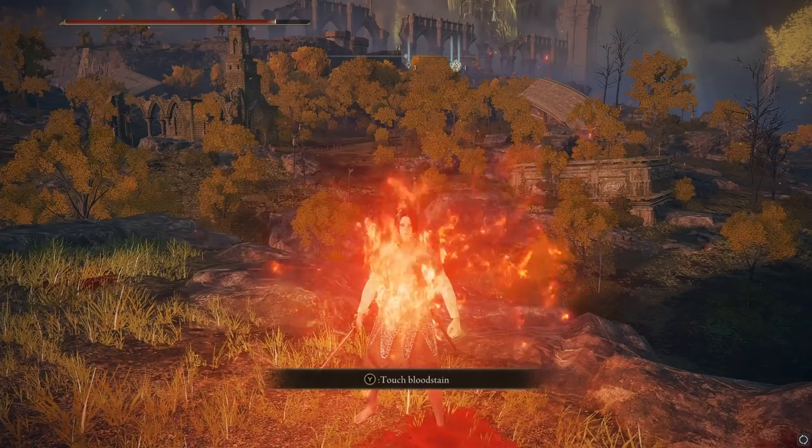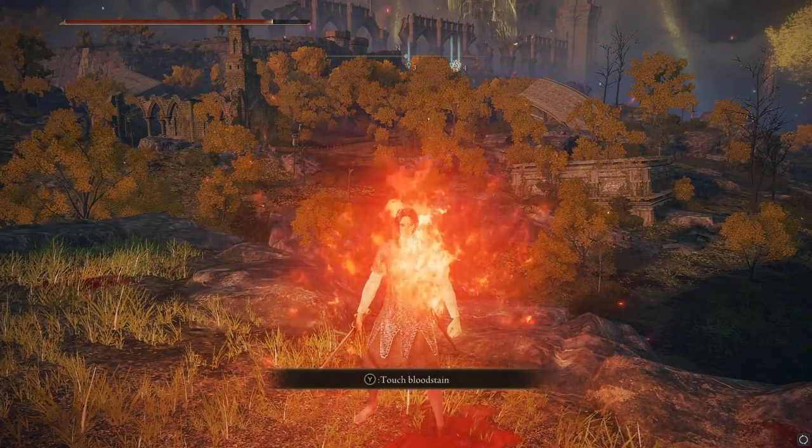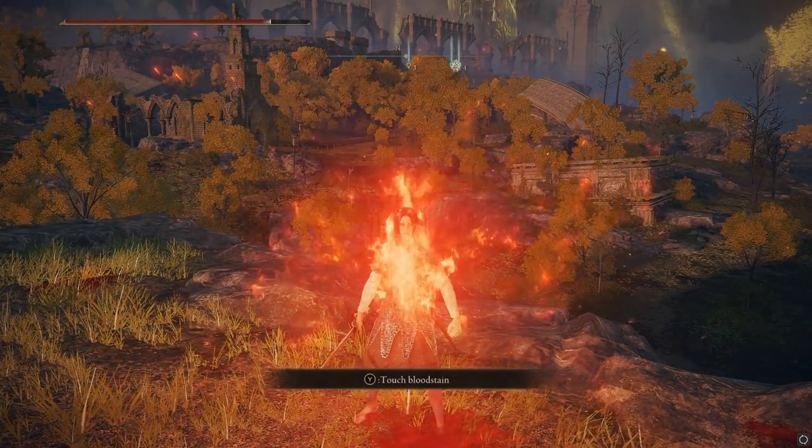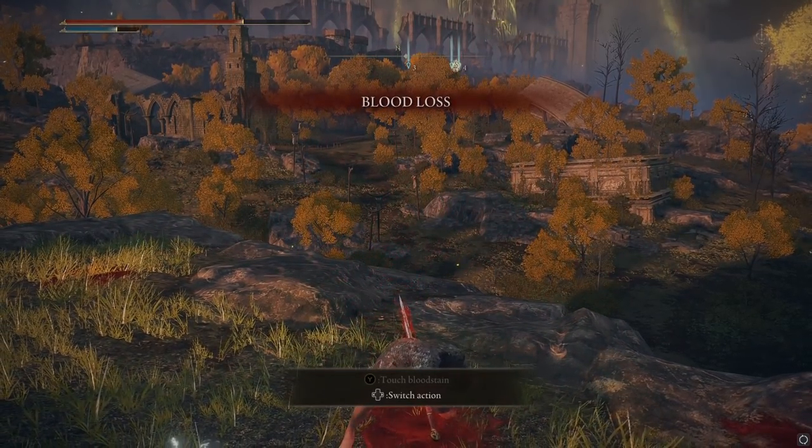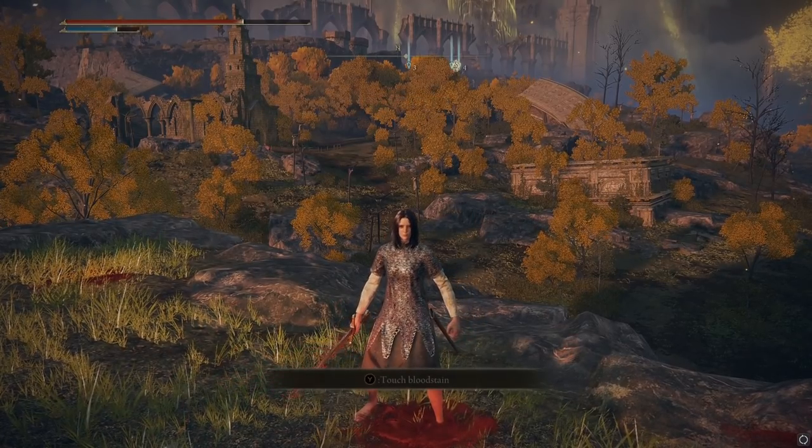That is what I've been looking for, and that is what I've found. It's with an ability from an Ashes of War called Seppuku. You stab yourself in the gut, and now your weapon is imbued with bleed.